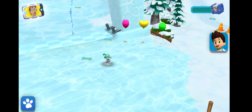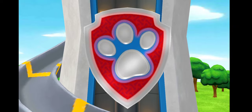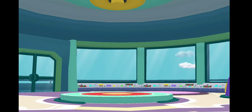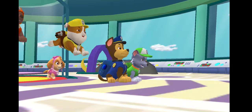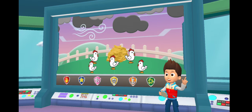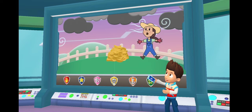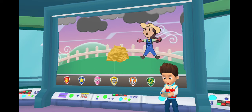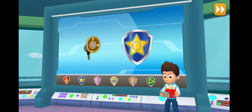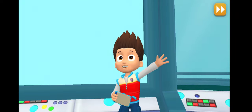Captain Turbett's calling Paw Patrol to the lookout. Thanks for hurrying, pups. A storm passed over Yumi's farm and startled the chickens. The chickens escaped, and now they're everywhere. We need to help farmer Yumi round them up. Chase, I'll need you to round up the stray chickens with your megaphone. All right. Paw Patrol is on a roll.